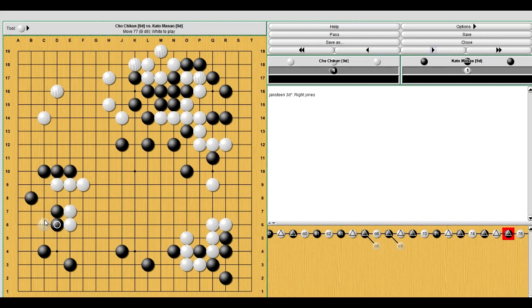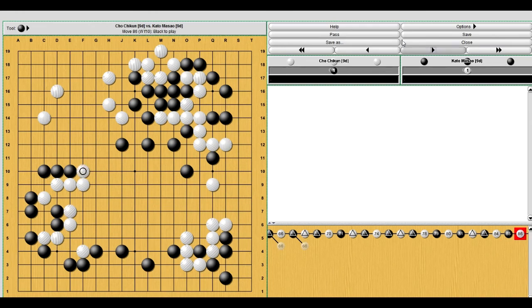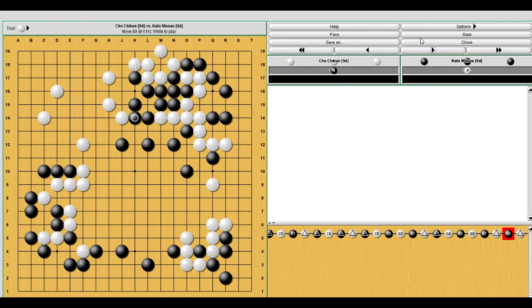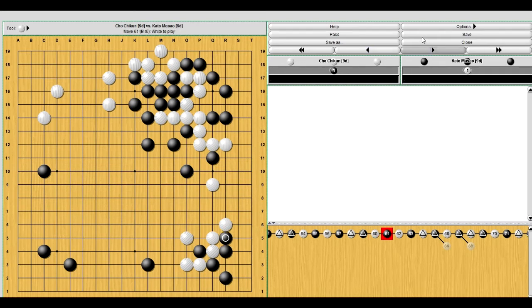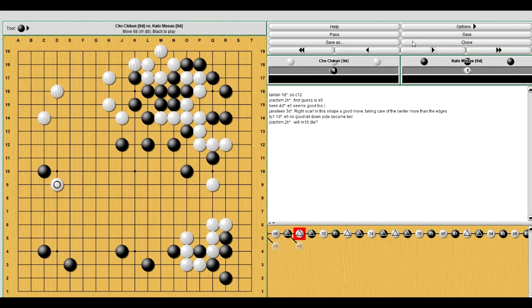Black secured this territory on the left, and at the same time white doesn't have any eye space right there. But white is attacking black's weaknesses, taking sente. Now black has to play this move to cut off white's eyes, but it allows white to extend. And now there's this move. So I'm thinking what happened was white read from move 66 to 89 — that's what I'm assuming. So he plays this move, which looks weird, but he foresaw black's extension and had read out what happened with this invasion.